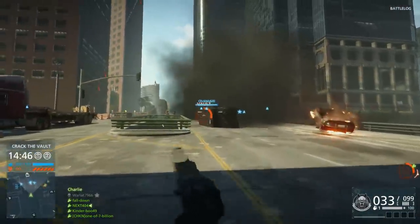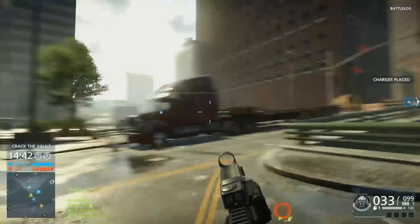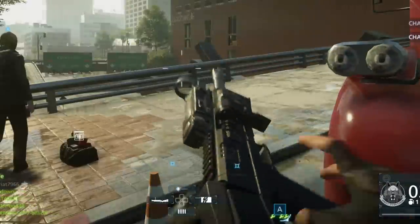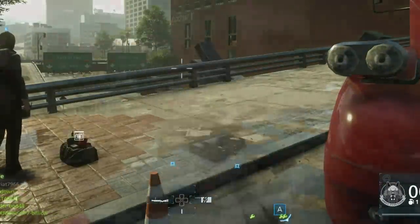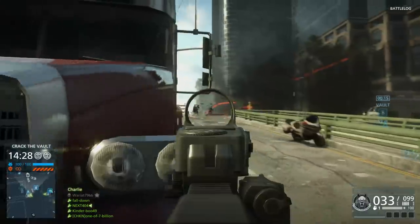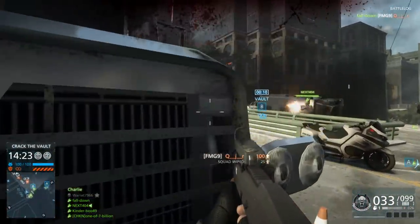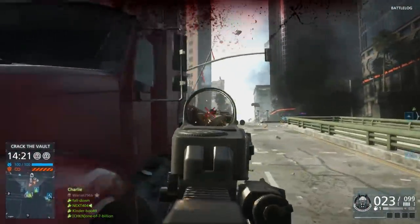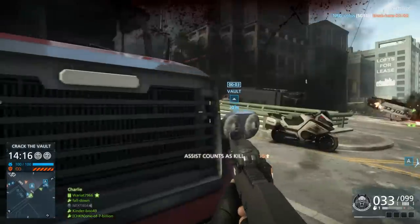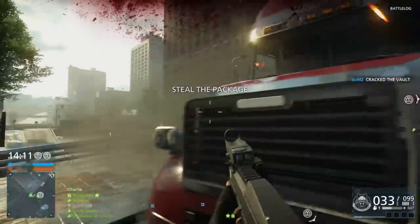Here we are in Battlefield Hardline, playing Heist. I decided to go with the FMG9. It's literally a folding weapon — in real life it can fold in half and pretty much fit in your back pocket. It's pretty much an SMG, it shoots pretty fast. It doesn't really behave any differently compared to other SMGs, but in real life it's a very unique weapon. That's why I chose this one.